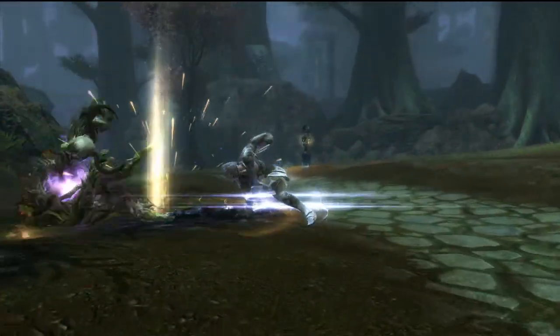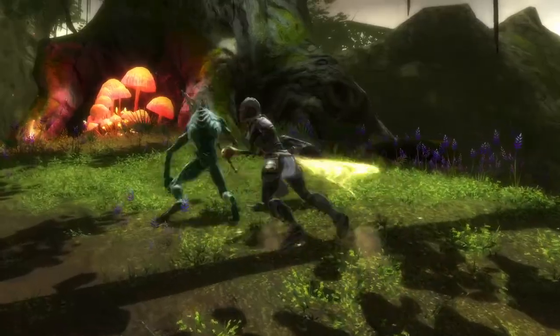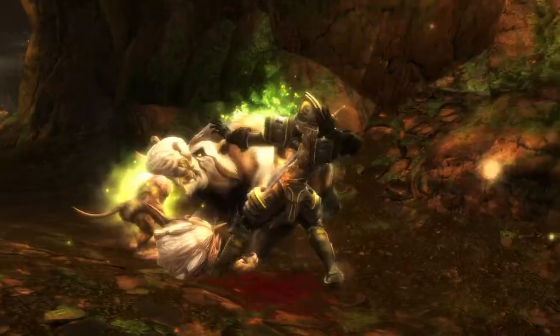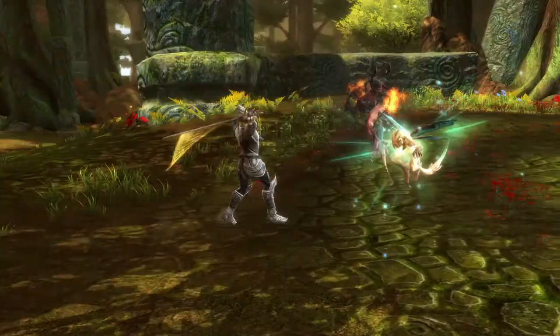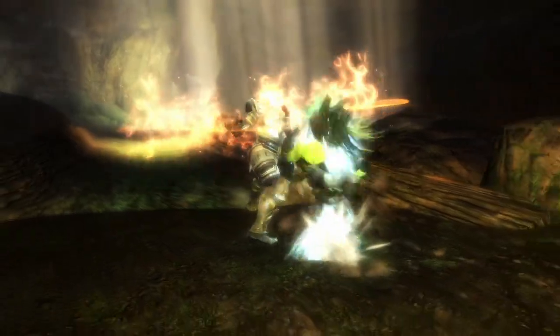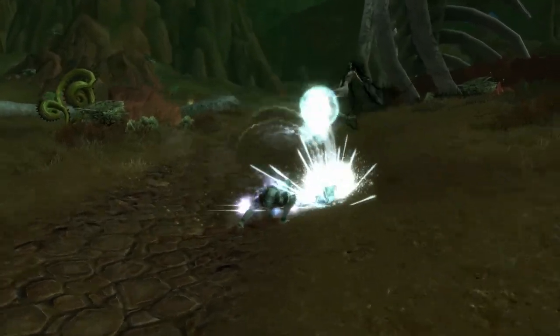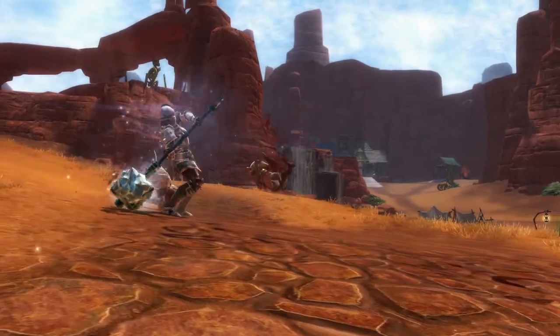Might lends itself to a physical approach to combat, generally involving swords, hammers and gratuitous violence. Swords are well-rounded, versatile weapons. While the damage they do is moderate, the rate at which they inflict injury is great. Hammers utilize their mass for large amounts of damage and a wide range, but they are slow to swing.